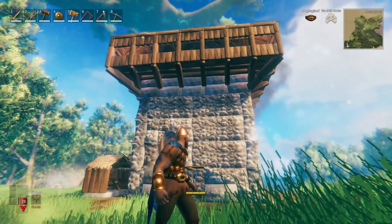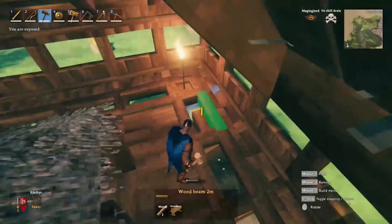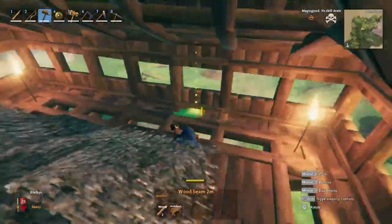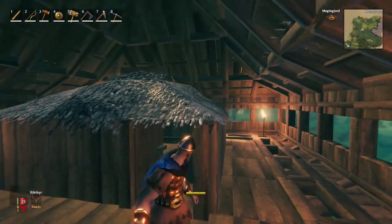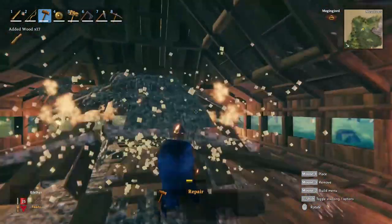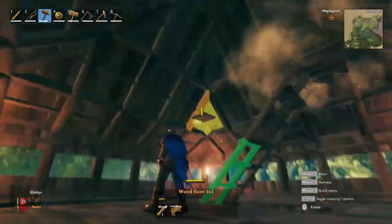Now if you look at the tower from outside it looks slightly odd that on top you have the beam support while on the bottom you don't, so for aesthetic purposes I suggest adding them there. Now that the main roof is up you no longer need the structure in the middle of the top floor. Remove it, then add the classic small floors to place the stairs going up inside the attic.